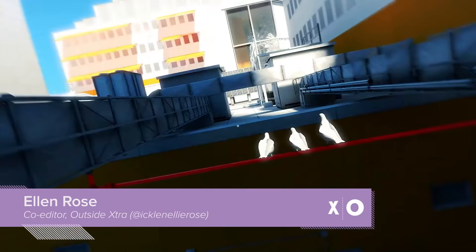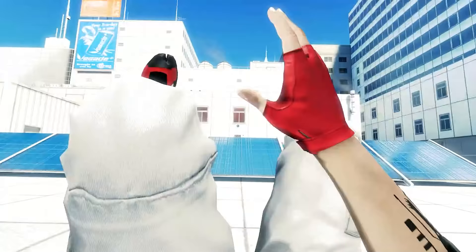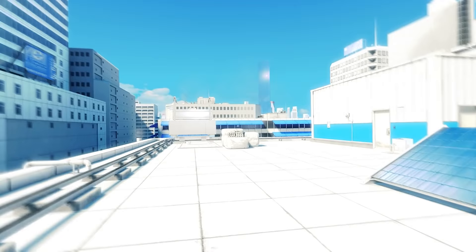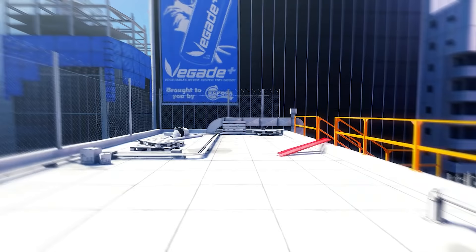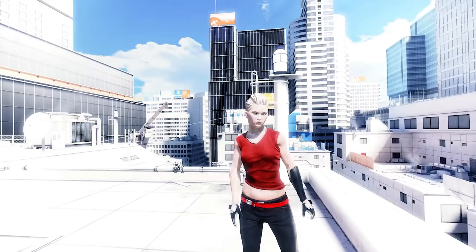Mirror's Edge is a first-person action-adventure platform game, and if you thought that combination of words is probably a recipe for nausea, you'd be right. Before you were let loose onto the rooftops on your own as Faith Connors, you had to learn the parkour basics by following your fellow runner Celeste through some basic training exercises.